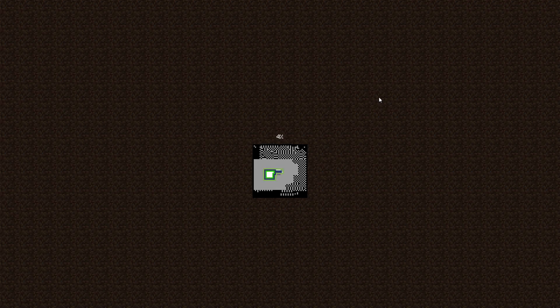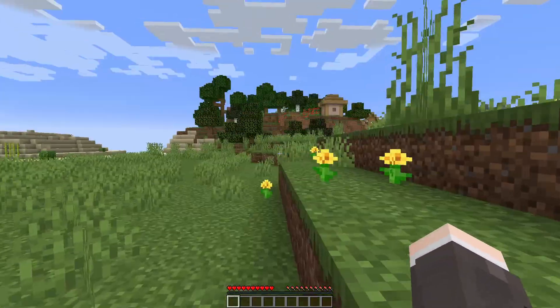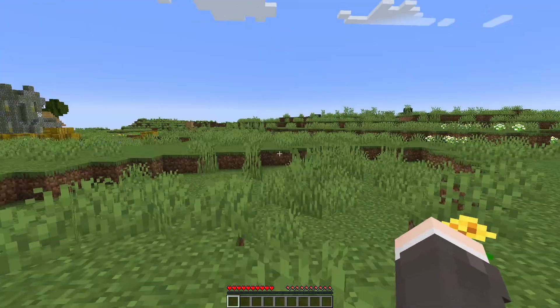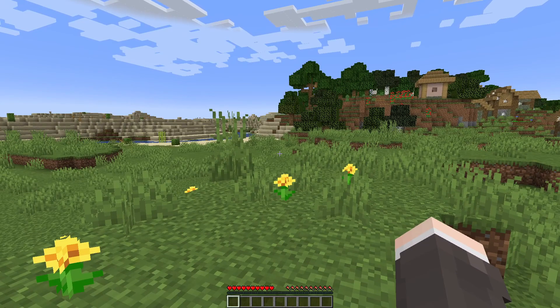I've heard of people loading their world in a severely old game version like 1.8 by accident because they've been playing PvP servers, and then they can't get their world back because they never created a backup. I don't know why Mojang doesn't offer this as a core feature in Minecraft where you can just back up your world then and there, but this is the easiest way to do it. As you can see, we've loaded straight back into our world. We've upgraded from 1.16 to 1.19 with no issues whatsoever. There'll now be a backup file in the .minecraft folder.